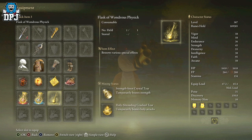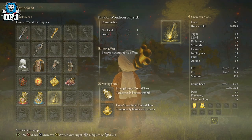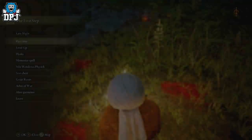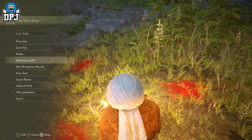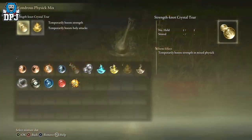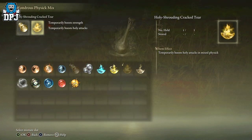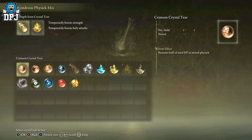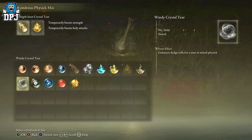We also get extra damage from the Physic — the Holy Shriding Cracked Tier, which temporarily boosts Holy attacks, and that works wonders. I also have the Strength — not Crystal Tier — which temporarily boosts Strength, but you can swap that out for something else. Strength is part of the build because the weapon scales with it, but it's not a must. The Holy Shriding Cracked Tier is more essential.